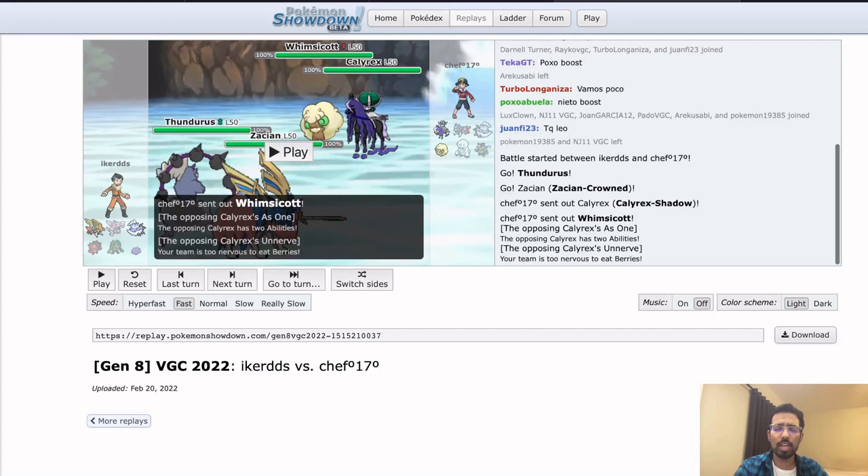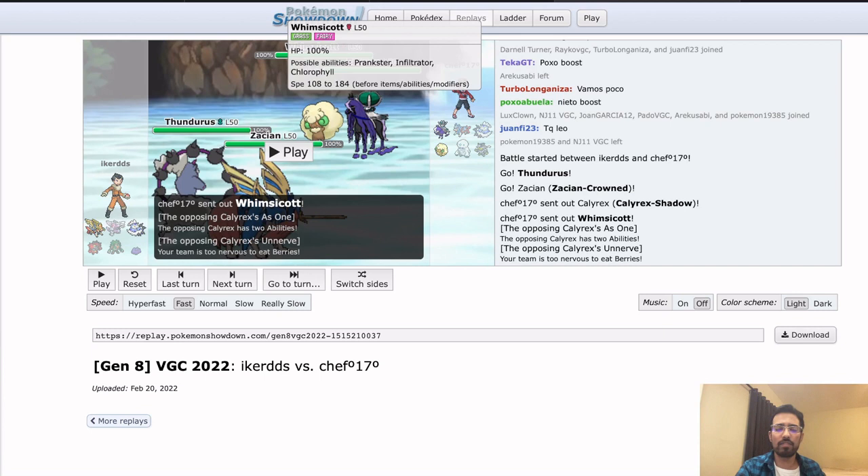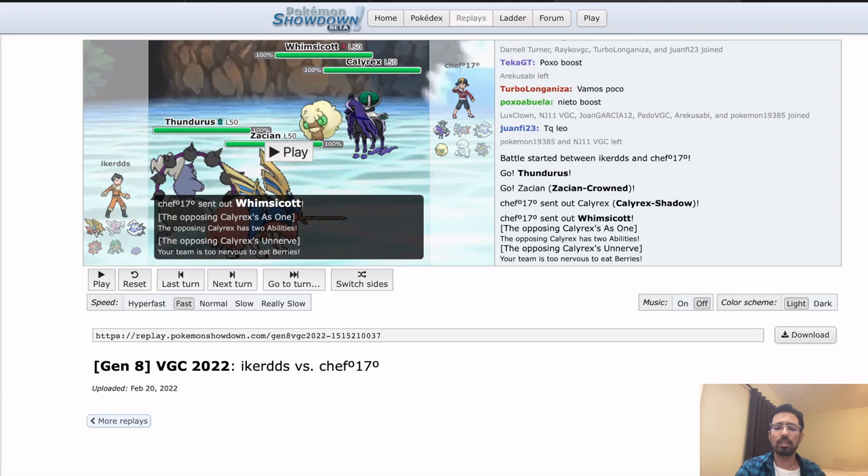This time Chef leads Whimsicott, changing it up a little bit — Thundurus maybe a little too linear. Whimsicott is really terrifying in Game 3 when you haven't seen Games 1 and 2 because it can run so many moves. You don't know if it's a Trick Eject Button, Trick Room, Fake Tears, Helping Hand, Protect, or Tailwind — obviously it has Tailwind. Palkia generally struggles with Whimsicott because it has perfect defensive typings for Palkia's three normal attacks: Ground, Water, and Dragon.